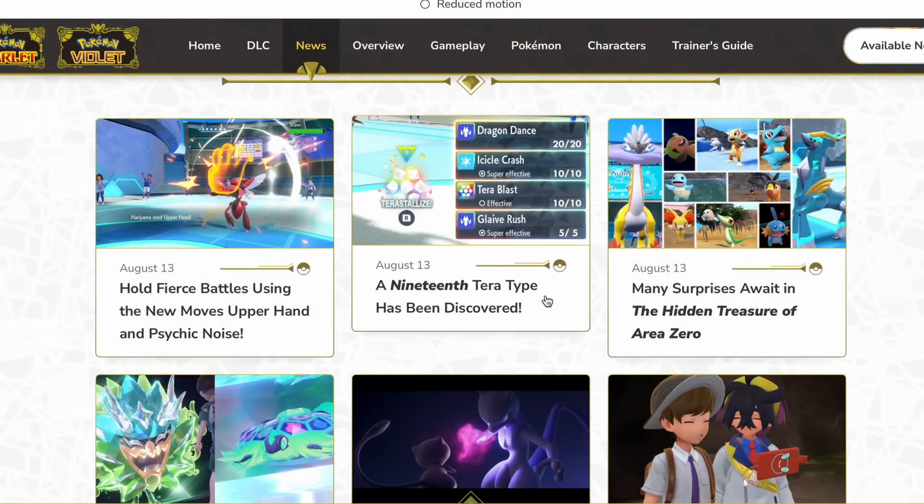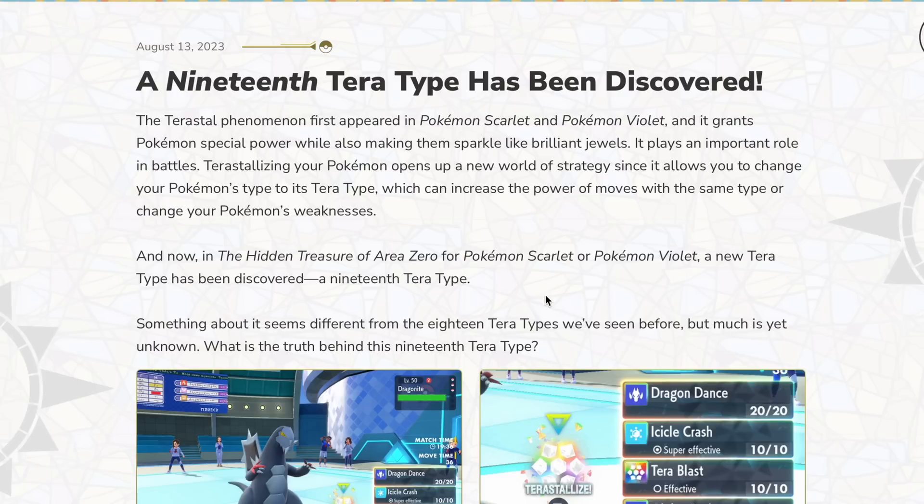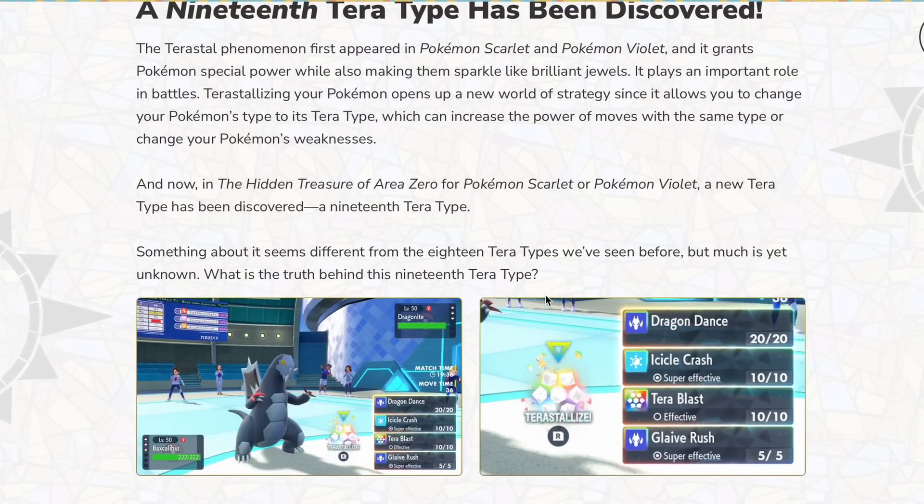Lastly, we got a new thing called the 19th Tera type. This is like a new Tera type to allow you to change your strategy. I'm just going to take a guess before the actual news releases — I think it'll probably Terastallize to like a Normal type, or you get to choose before the battle what Tera type it's going to be or something like that, and then you can fire off whatever type of Tera Blast you want. I'm basing this off of the 19th Tera type and Terapagos's design — from what I've seen, this has all 18 types represented. So my opinion is this thing is going to have all 18 types and you can change your typing from that. But again, I'm not really sure — this is something new and I'm very excited for it.